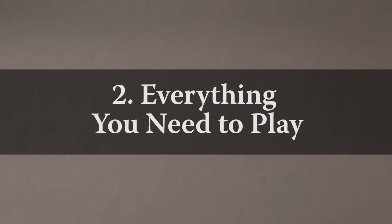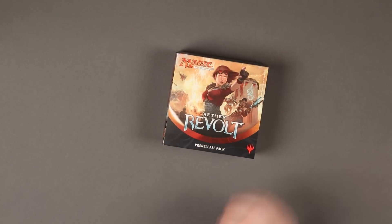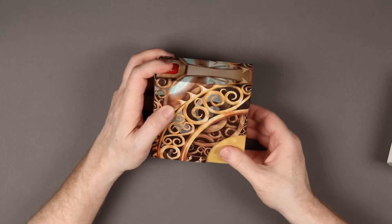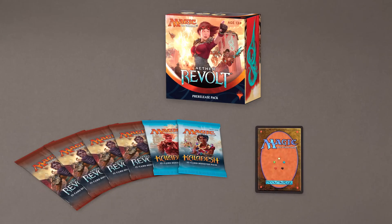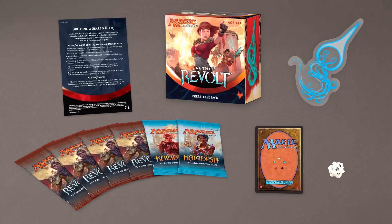2. You'll get everything you need to play. If you're not sure what cards or decks to bring, don't worry — you don't need to bring any. As part of your event entry fee, you'll get a themed pre-release pack filled with the cards that you'll use to build your deck. Inside it, you'll find 4 Aether Revolt booster packs plus 2 Kaladesh boosters, a randomized date-stamped premium promo card, a spin-down life counter, a renegade sticker, and a handy insert with deck-building advice.